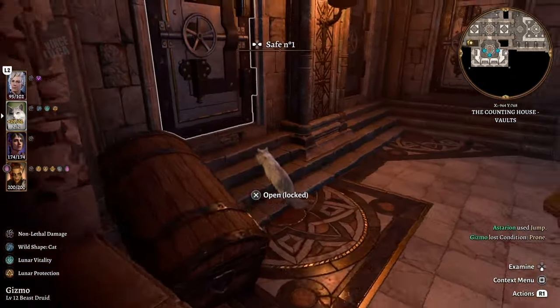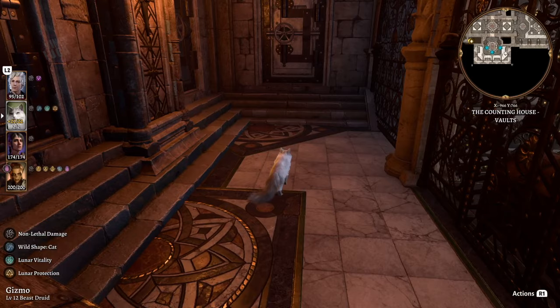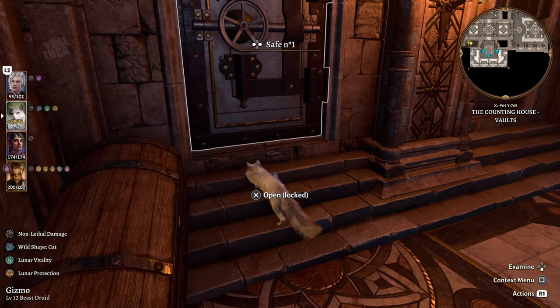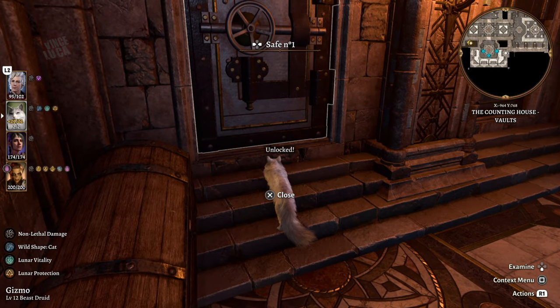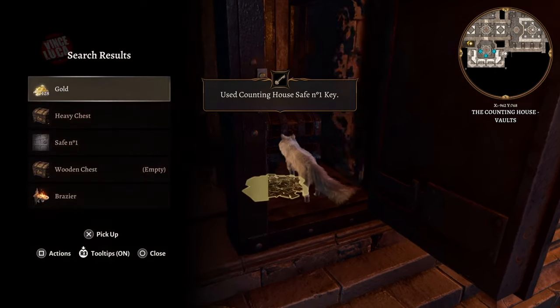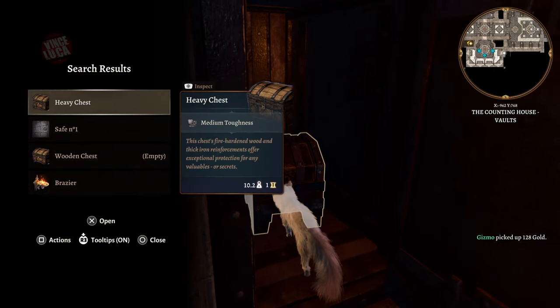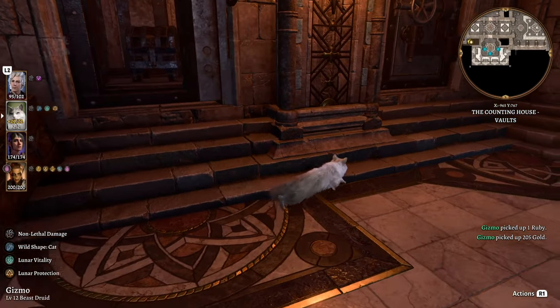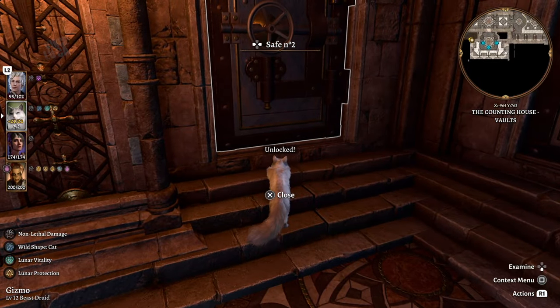Now let's look at the other room — the one you get into as a cat. These are safes, not vaults. Safe number one has gold and a chest with more gold, so that one's pretty worth it if you have the key.